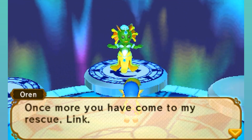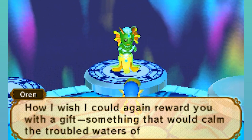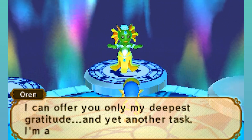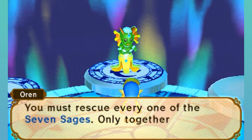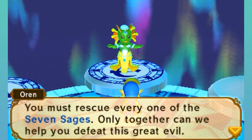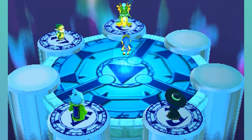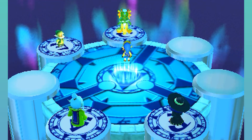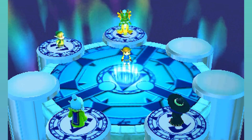Once more you have come to my rescue, Link. How I wish I could again reward you with a gift — something that would calm the troubled waters of your journey. I can offer you only my deepest gratitude and yet another task. You must rescue every one of the seven sages — only together can we help you defeat this great evil. Well, that's four sages done and rescued — only three left.